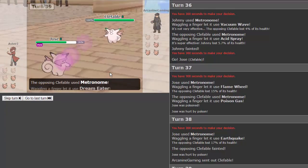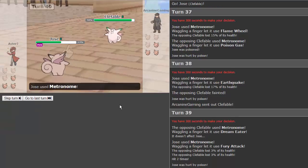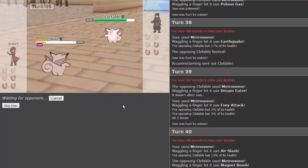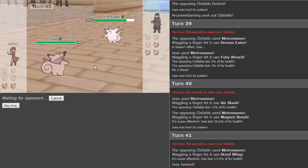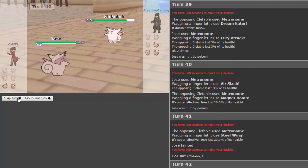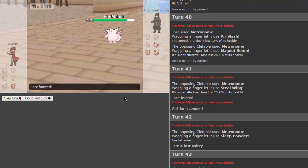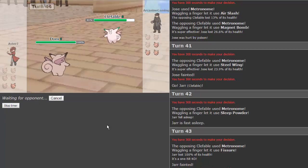Johnny comes in clutch with that topsy-turvy. Dream eater again — that only works if I'm asleep! We get fury attack — two hits, not good enough. Come on Jose! Air slash — no flinch. Magnet bomb hurts, that's super effective. Steel wing — two super effective moves in a row! Now Jar Jar comes in. He goes for sleep powder and connects. We get fissure and land it! Alright, it's all up to Dom now.